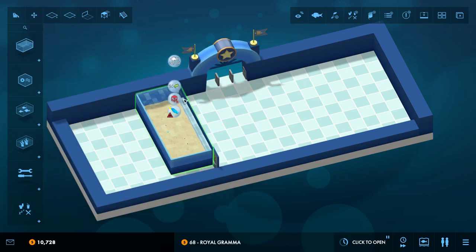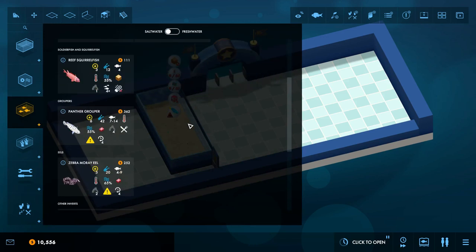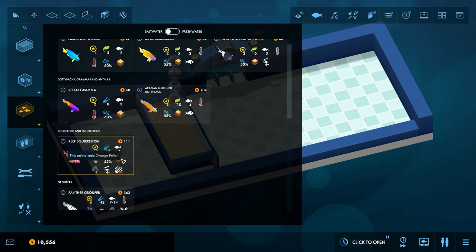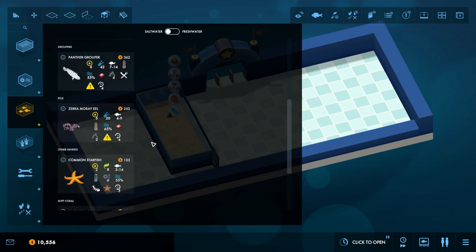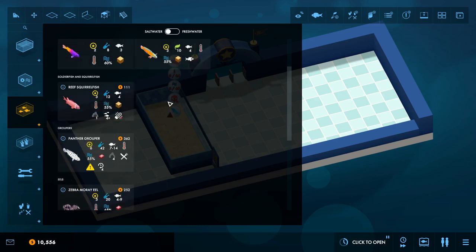The Royal Gramma — we can absolutely get one of you. And the Arabian Blue Line Dottyback — one of you. Let's keep going down the list; we want to put in one fish of everything we can get our hands on. The reef squirrelfish — you need four of them and they're size four, so 16 points of fish. That's getting iffy. We also have corals down here that want lights, and these guys do not like lights. I'd rather have the corals than these guys because the corals are twice as prestigious, so we're going to skip the reef squirrelfish for now. Panther Grouper — they're going to eat the small fish, so no Panther Grouper.